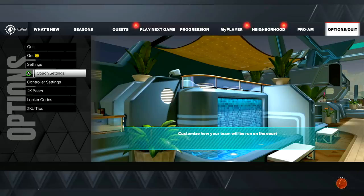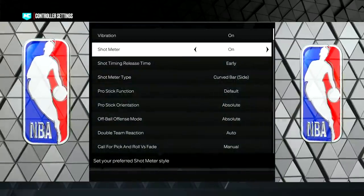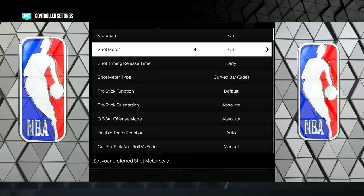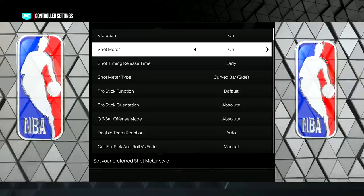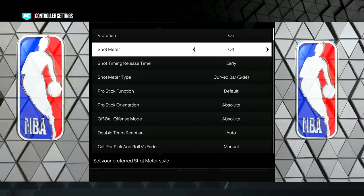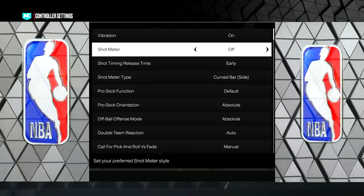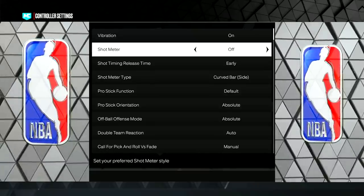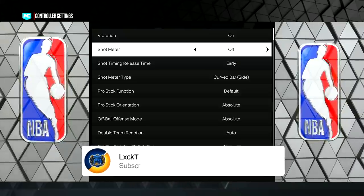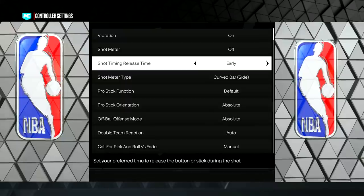Another step in settings: go to Controller Settings and turn your Shot Meter on while you are learning your jump shot. A lot of new shot features are out this year. Once you have your timing down, turn the shot meter off — no shot meter gives you a boost to shooting. Mike Wang has confirmed this multiple times and it's been like this for years. A lot of people don't share this, but no shot meter will make you shoot a lot more greens.